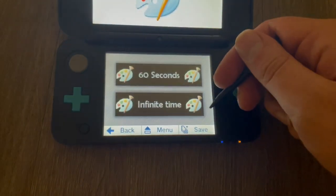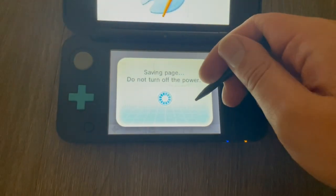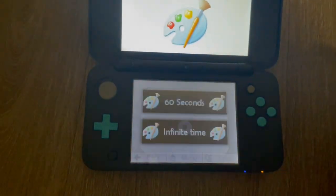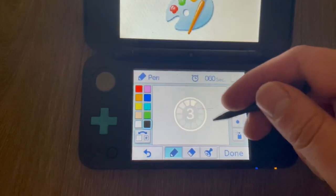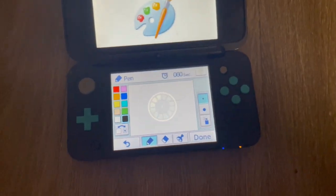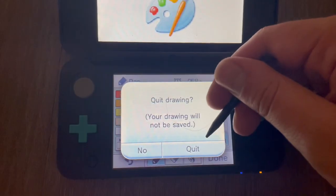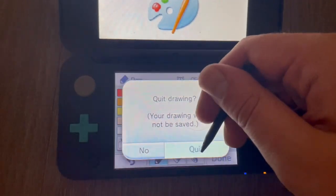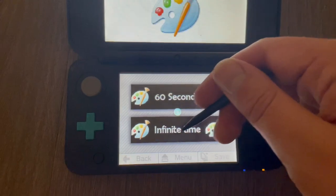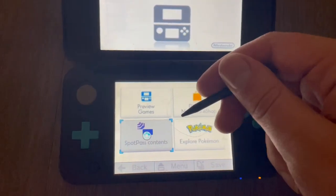Time's up — complete. This is an interesting revival because Nintendo Zone was just kind of like a novelty thing, wasn't it? What happens if I press done? Okay, that was interesting. Spot pass contents.